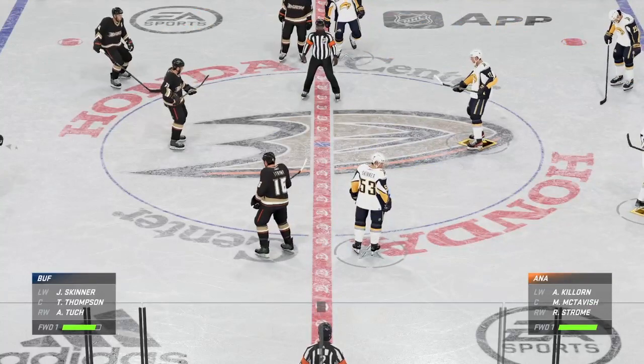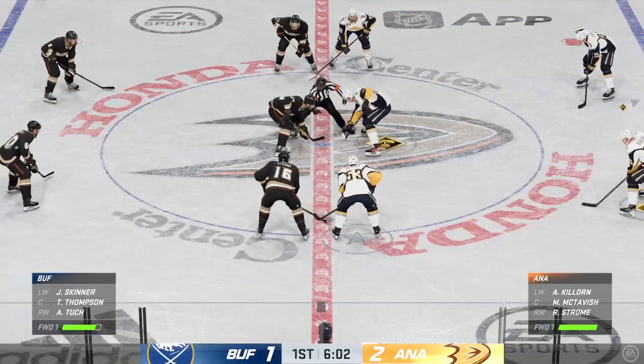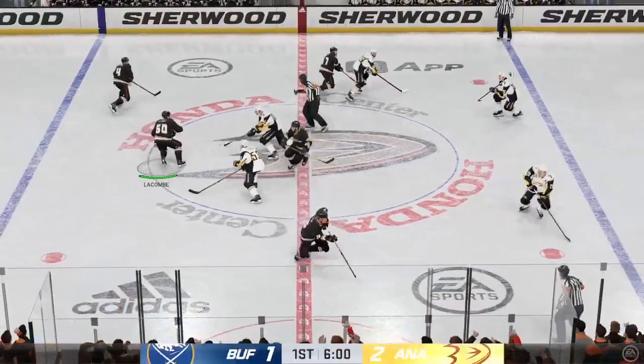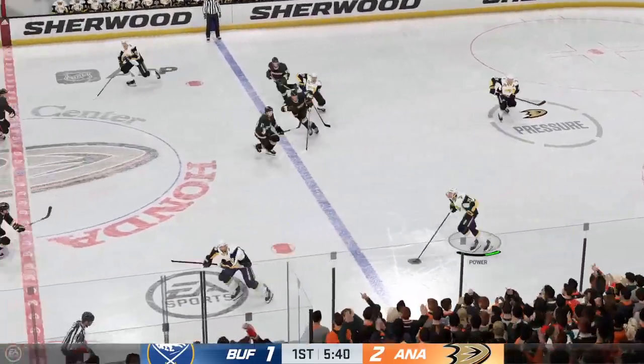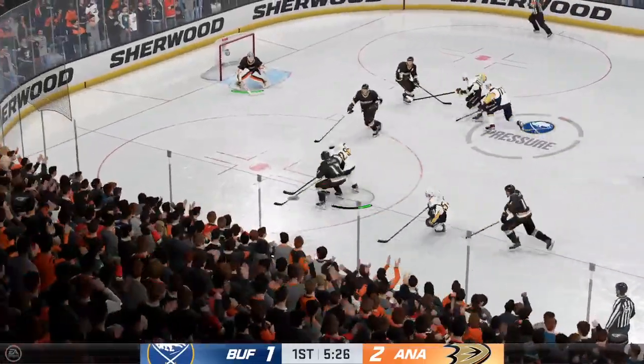Anaheim's gone in front by one here in the back half of the first — how does this change the complexity of the game? It's a lot better being ahead than behind, James. They've got the go-ahead goal and they'll want to continue to press. The coaching staff is going to be looking to manipulate the lineup to get the matchups they want. Their opponent is vulnerable these next two shifts — they need to respond accordingly.